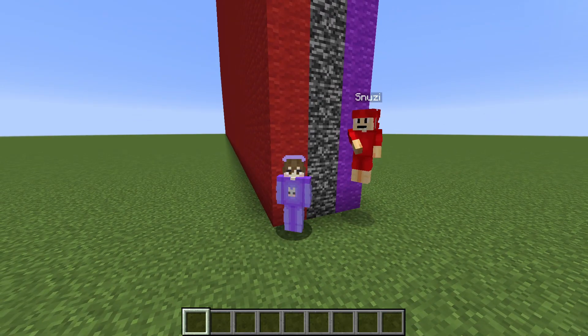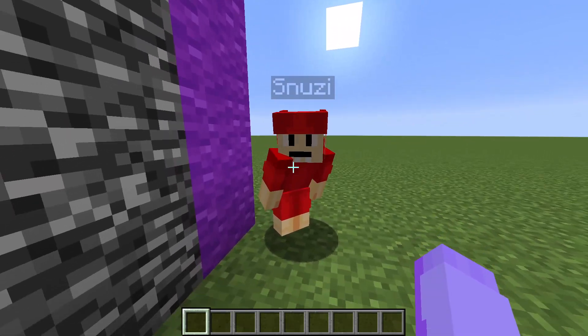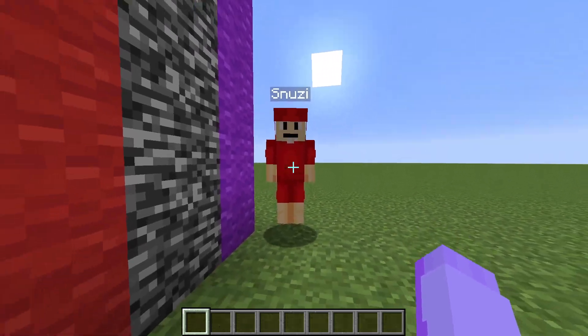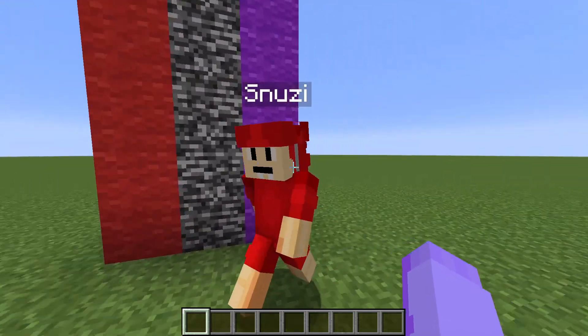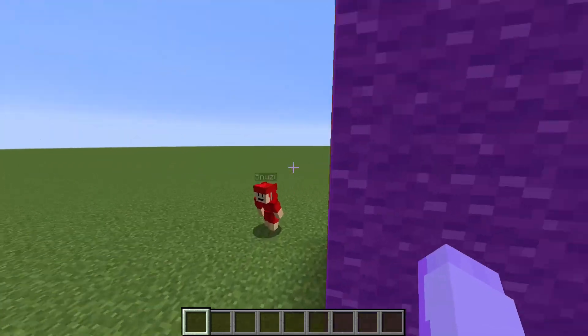Hi Snoozy! Hi Supes! Guess what we're gonna be doing today? We're gonna be building Blue from the Rainbow Friends! I love Blue, he's my favorite! He's my favorite from the Roblox Rainbow Friends as well. We're gonna have 15 minutes to build him, so I'll see you in 15 minutes, Snoozy. Good luck!